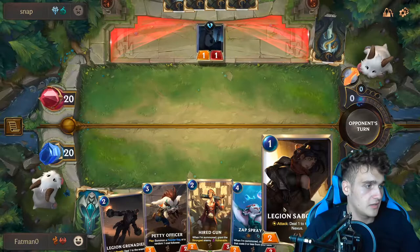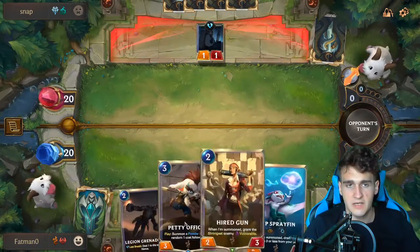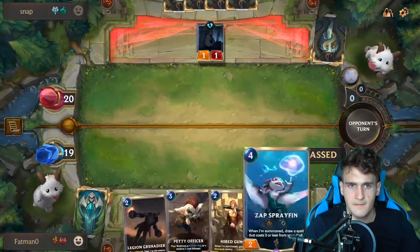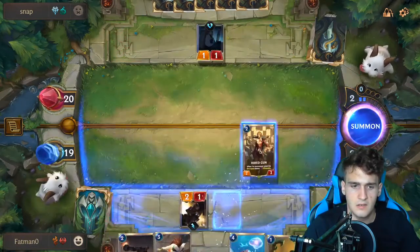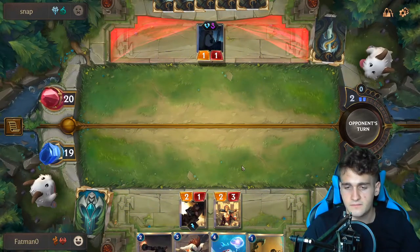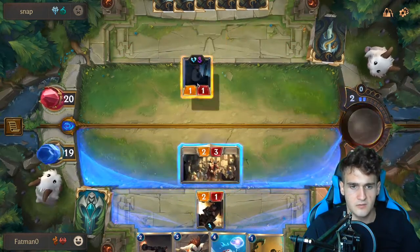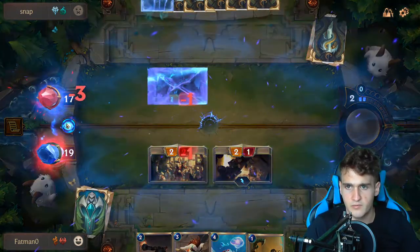We have a Legion Saboteur here — this is good. He's gonna attack with this, but so am I right next round. I guess we can use Hired Gun. Here we go, it should be fine now. So this — attacking directly to face — I think that would work pretty fine.